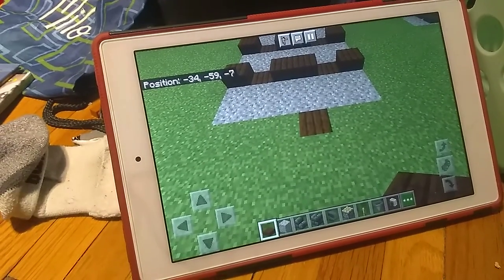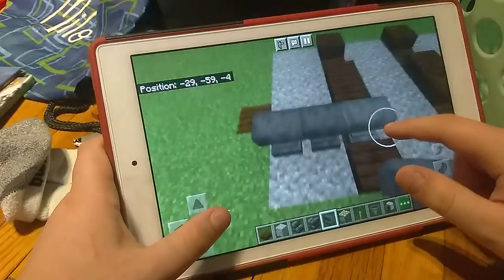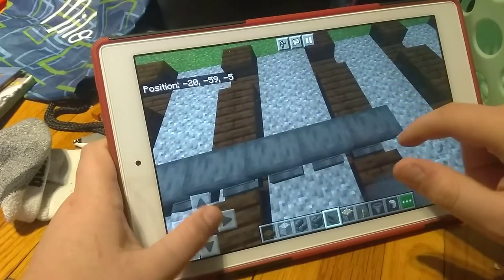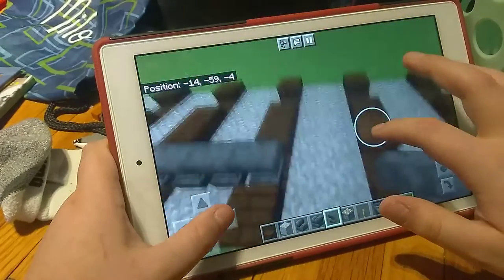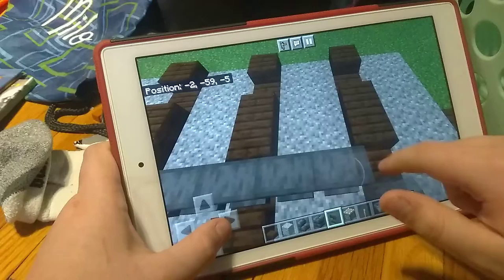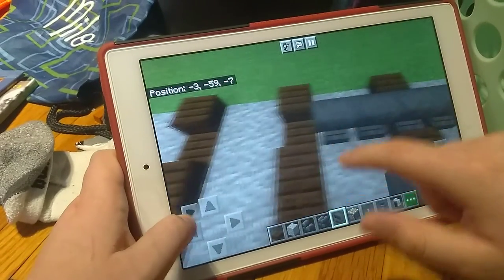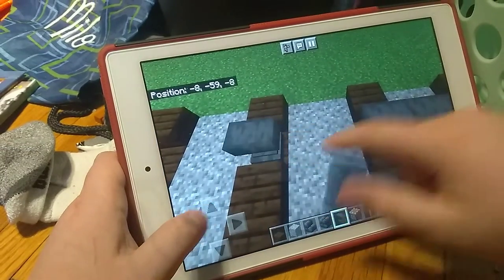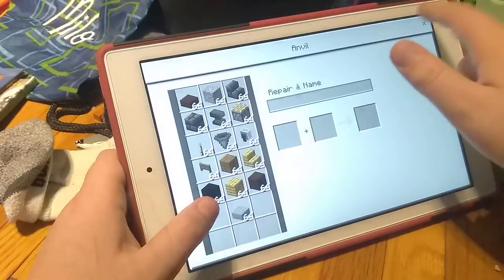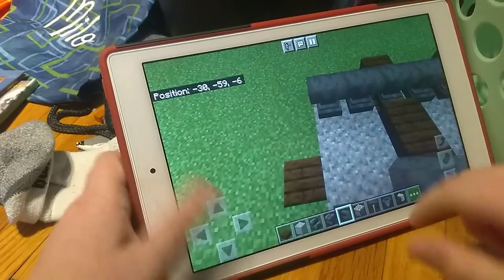So then you want to grab an anvil and just make sure you're facing this way so it places the anvils correctly, and you're just going to want to line it like this. When I'm done with this I'm going to take a break because I'm hunched over the camera to get this angle.